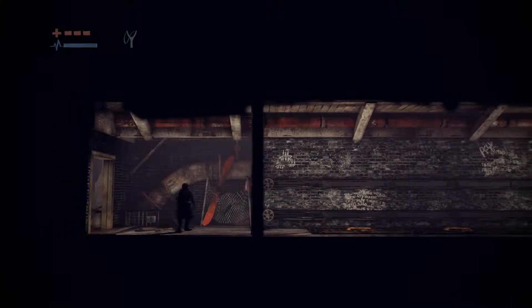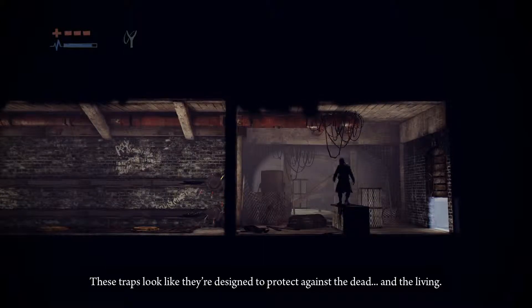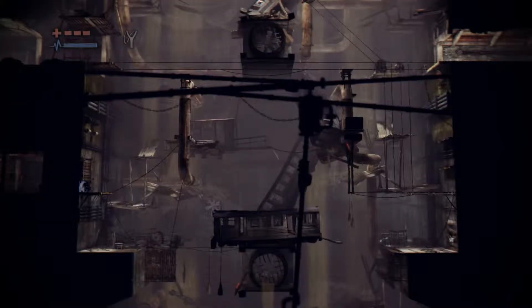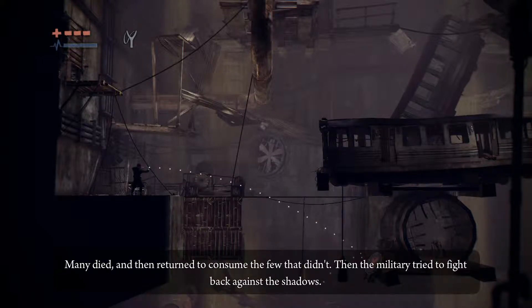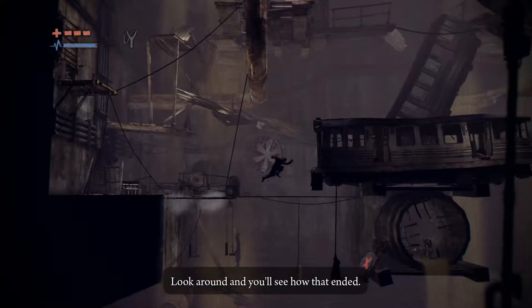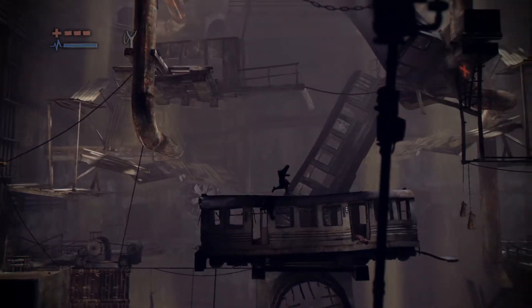I told you catapults did nothing against zombies — just bounces off the head. They look like traps against the dead and the living. Yeah, nice spot there. When the epidemic spread to Seattle, the people made a stand and tried to fight. Many died and then returned to consume the few that didn't. Then the military tried to fight back at the shadows — look around and see how that ended. Yeah, not very well.